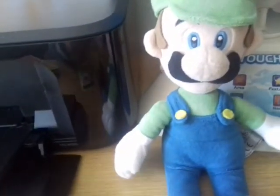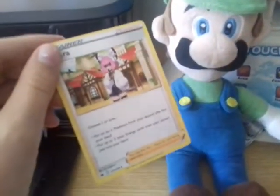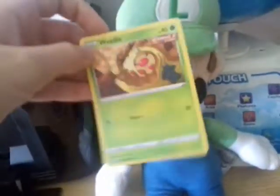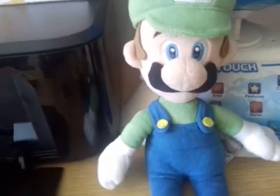Duran — one of my strong ones. Again, one of my strong ones. Clara — this is a trainer card. And this is my weakest Pokémon. Gastly.